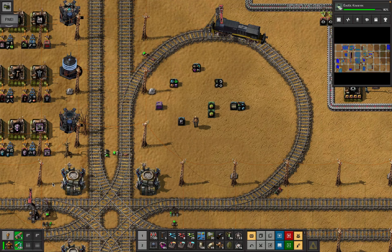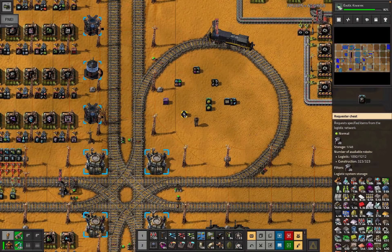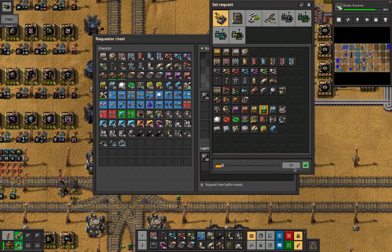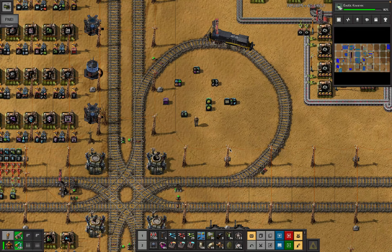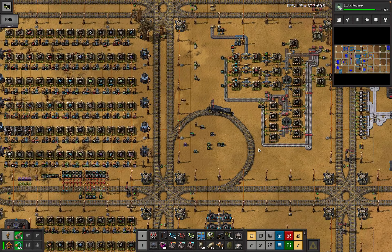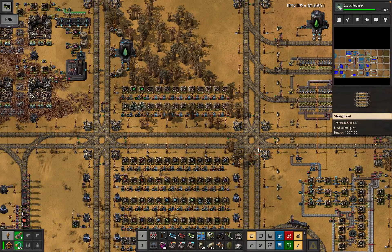Welcome to episode 78 of my 248k run on a ribbon world. I'm standing around in a place I still haven't concreted, but never mind. I've got a bunch of things to do today. The first thing I need to do is get some buffer chests, because we've got to extend some rail grid and I need to move things around in a better way.